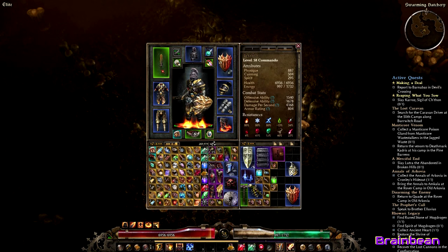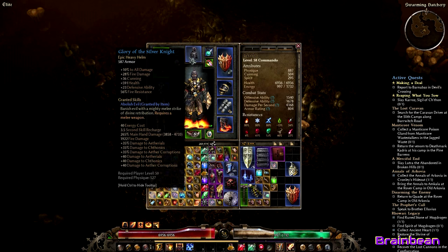Let's get into the gear. I have a couple of pieces I'm looking to replace. The Glory of the Silver Knight has been a great helmet — plus 10 to all damage, 28 fire damage, some defensive ability, 56 fire resist. But the key thing is Abolish Evil, which is an amazing skill for this build. Fire-based damage builds really don't get a lot of melee damage abilities in Demolitionist other than Fire Strike, so having a direct melee attack bound to my right mouse button with a short recharge, doing 260-265 main-hand damage with 1922 fire damage plus 35 to ethereal Scythonix and aether corruptions, has been great.